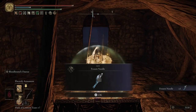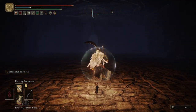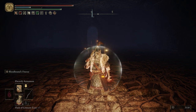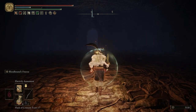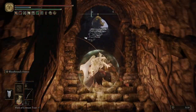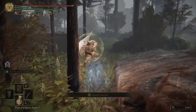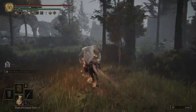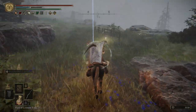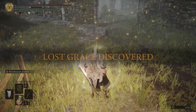Right here we get the Frozen Needle. This is a pretty cool sword — it's essentially a rapier with frost on it, and it will cause frostbite buildup for enemies. So if you're a caster, it can be a pretty useful weapon, or even dex builds can use that as well. Right here is an illusory wall — we're going to hit it to dispel it, and then we're going to light this Grace and sit at it to reset all the enemies.